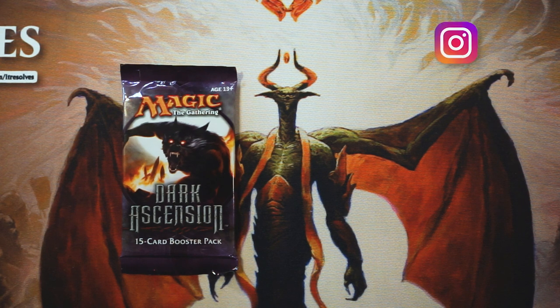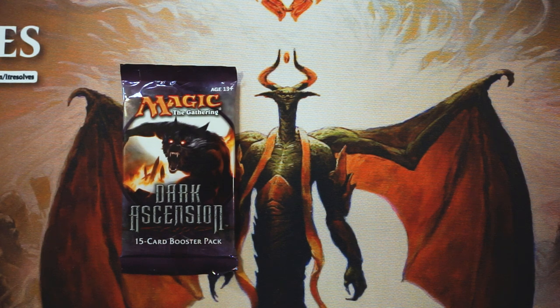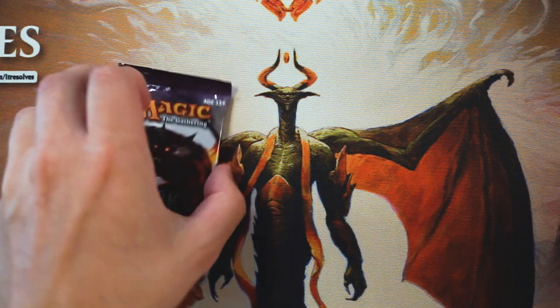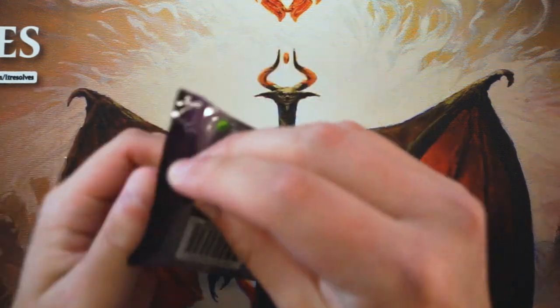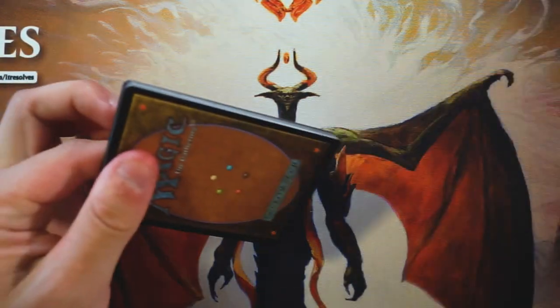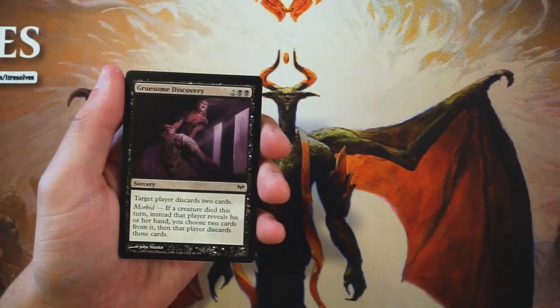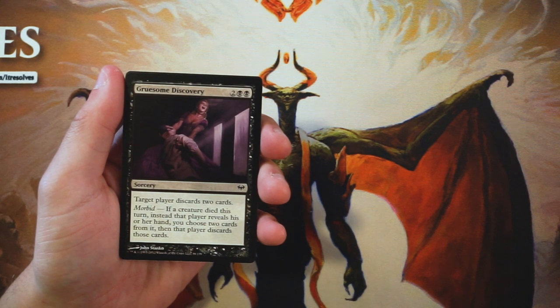Welcome to another Crack a Pack episode. Today we are opening up a pack of Dark Ascension. This is not something we get to open all the time, but there's also not a ton of value in this set, so hopefully we get something cool. There are still a number of really interesting cards in this one. As always, we are going to go through this as if it is a draft scenario, so we'll hopefully be able to determine what our first-round draft pick would be.